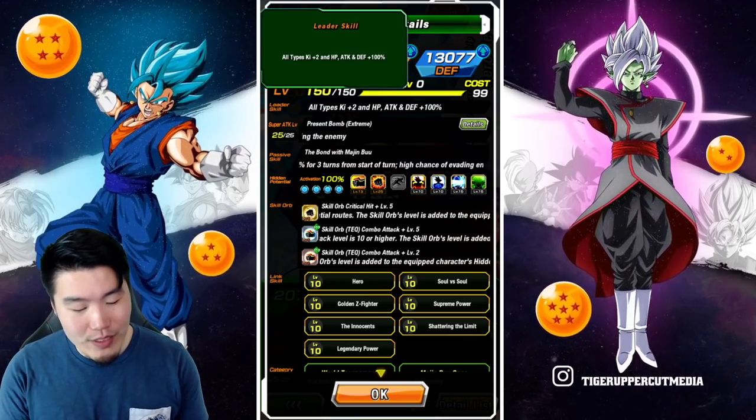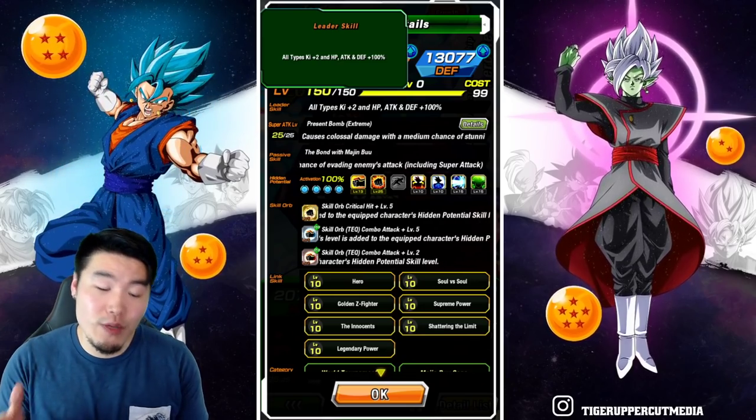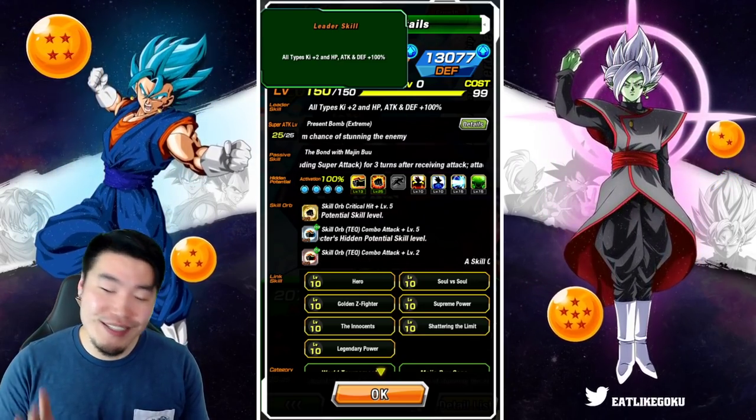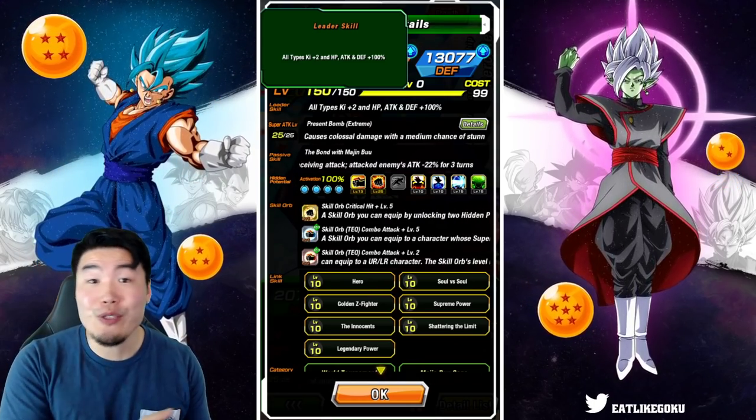First things first, his leader skill is all types, ki plus 2, HP, attack and defense plus 100%. I really wish it was ki plus 3 — this would have been so much better — but still not a bad leader skill, especially compared to what it used to be.